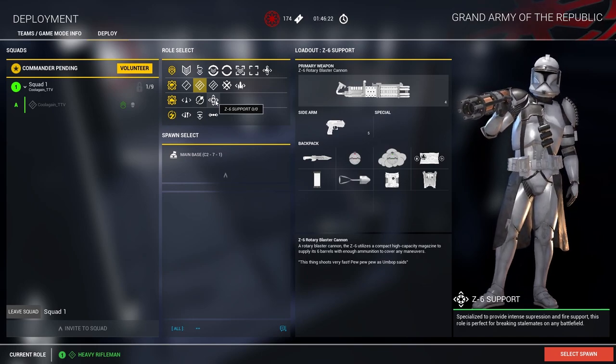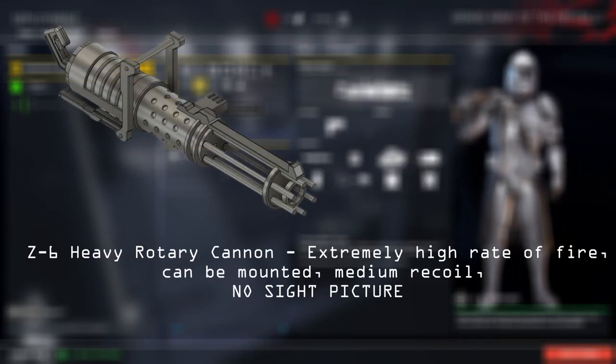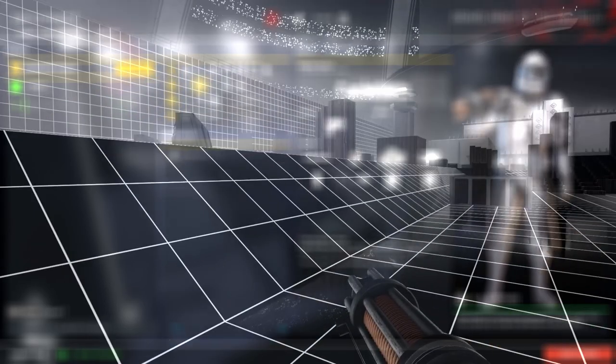Moving on to the staple of fire support, we have the Z6 support trooper. The Z6 support trooper is equipped with a Z6 heavy rotary cannon — and well, why don't you see for yourself.